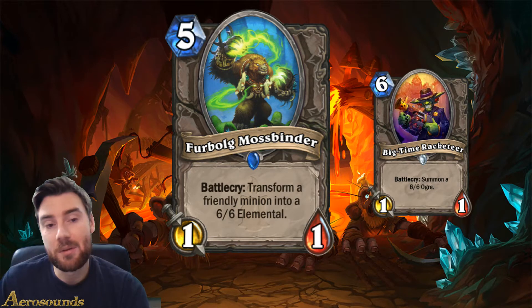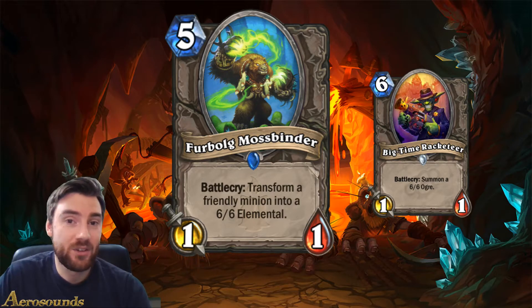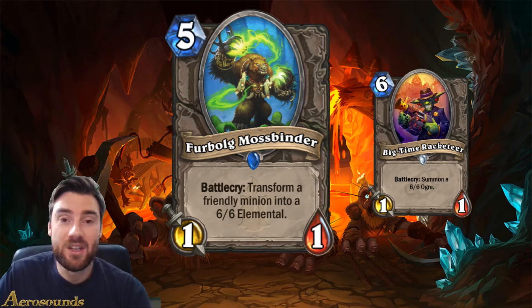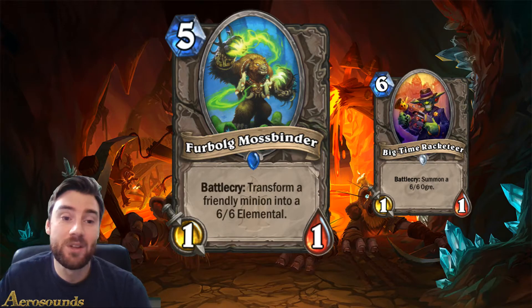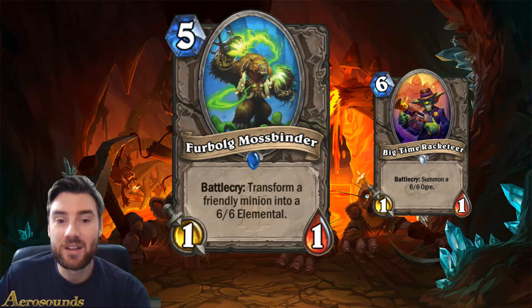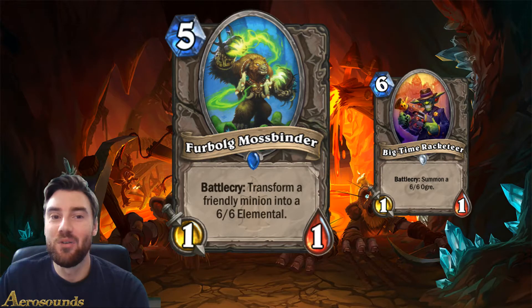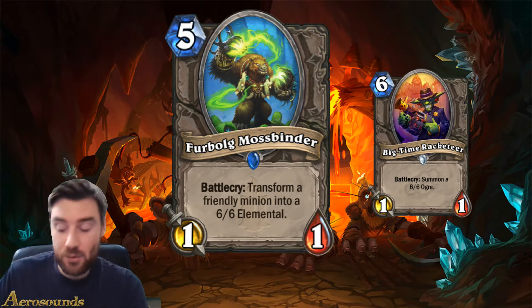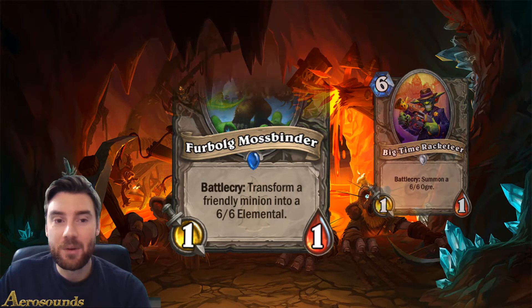There are some cool combos you can do with it though. If you're a Priest and you use Potion of Madness on your opponent's minion - Potion of Madness only gives you control of that minion until the end of the turn - well, if you bring it onto your side of the board and then play Furbolg on that minion, it will transform into a 6/6 elemental which will be yours, and it won't go back to your opponent's side at the end of the turn. Whether or not it'll see play, perhaps not. I think it's mostly put in there as a little bit of a nerf to evolve, because if you evolve your 4-mana minion into this, it would just be a 1/1 because you won't get the battlecry. Interesting card, not essential, but I do quite like it.